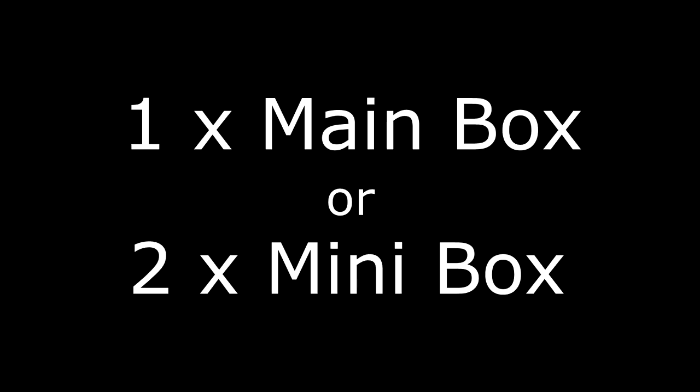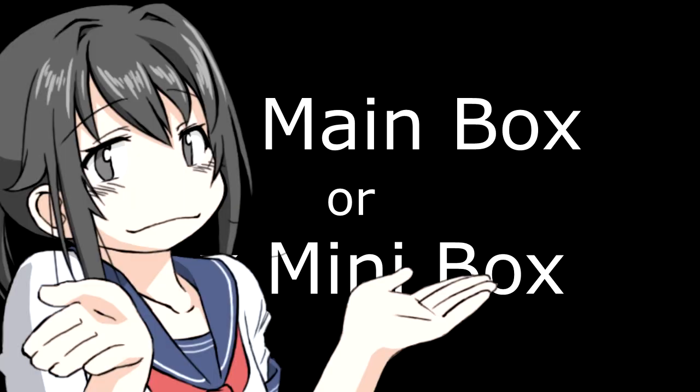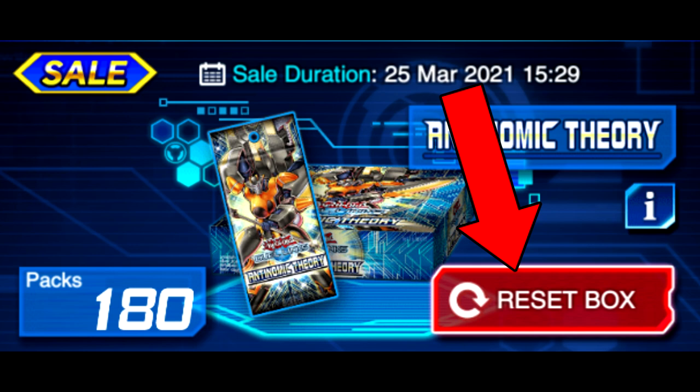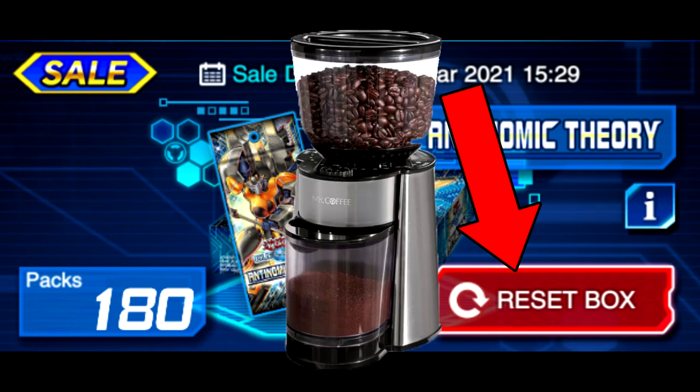Thirdly, the general criteria for what I consider budget in this video is one full main box or two full mini box rotations. There'll be quite a few exceptions to this rule throughout the video, but generally this is the rule I've tried to follow. And if you guys still consider this too expensive, I'm going to be honest — you're probably playing the wrong game, as there has to be a cutoff somewhere, otherwise your decks will just suck. I feel like one main and two minis is quite reasonable, especially if you get some good RNG and utilise the reset button well. No matter what though, you'll probably still have to do a bit of grinding, as that's just the nature of a free to play game.